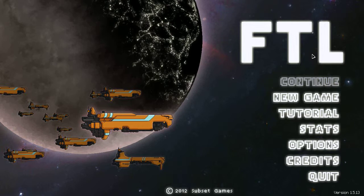FTL, or Faster Than Light, is a fantastic roguelike game. I'm not really sure about all the vagaries of roguelike — it means some things to some people and other things to others. What it means in this case is that the game randomly creates a galaxy for you to explore with your own ship and your own crew.